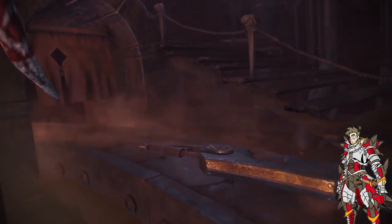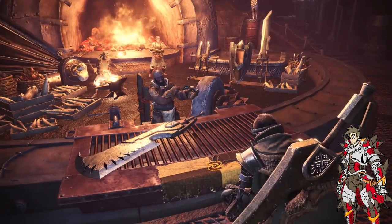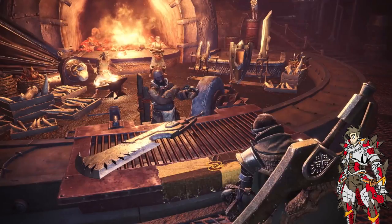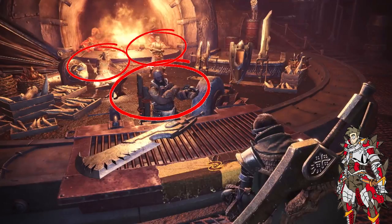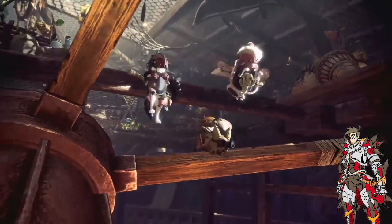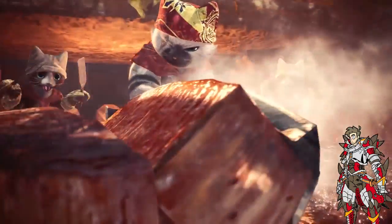You see the blacksmith area, which I think is awesome — when you're asking for a weapon, it actually comes up on a conveyor belt. That is just awesome. There are a lot more blacksmiths here; in other Monster Hunter games I usually see one, but there are three here. I like how there are a bunch of little claws and fangs littered across the left side of the blacksmith area and a bunch of different weapons on the right side. And your first look at the kitties — they're so cute. Oh my god.